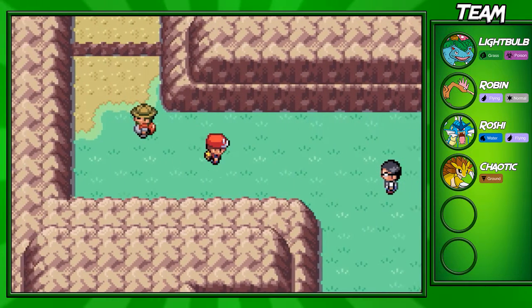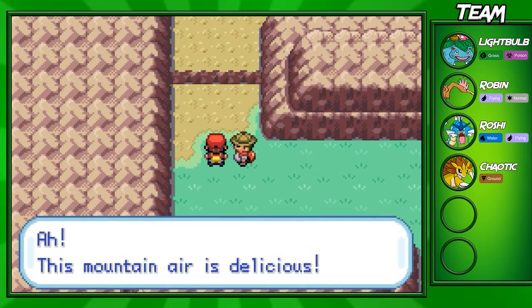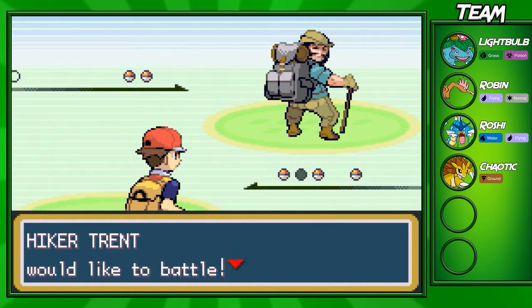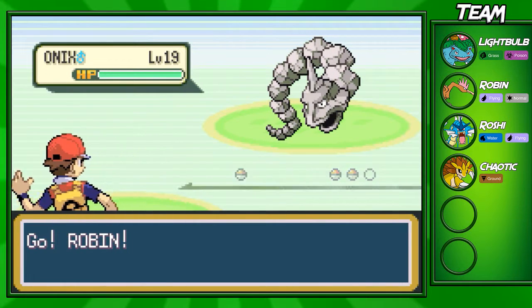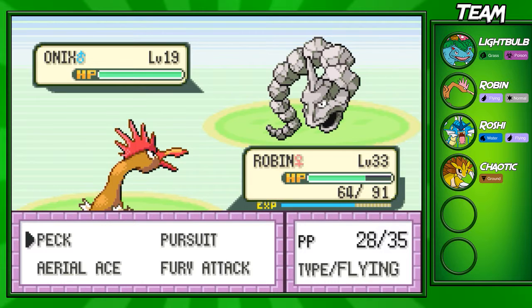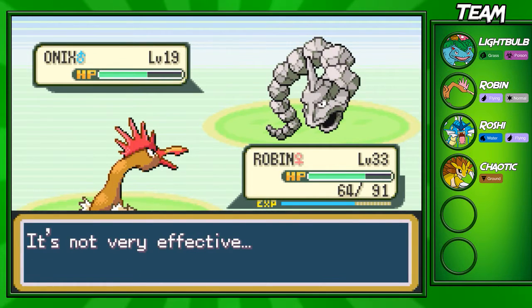Let's fight the hiker first. I don't have my light bulb out in front — I switched it out but didn't actually switch for the battle, so Robin's gonna have to come up against an Onix, and it's actually a little bit different on this team — we've got a Graveler as well. I kind of just want to go for an Aerial Ace. Let's see how strong Robin is — that does a pretty decent amount of damage.